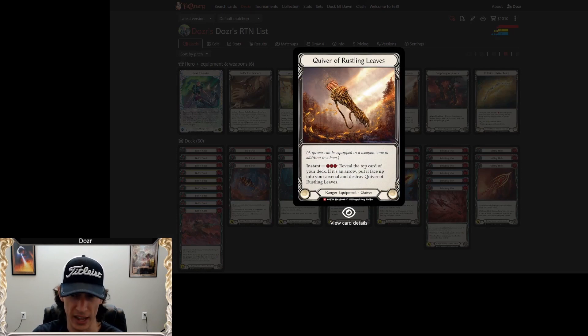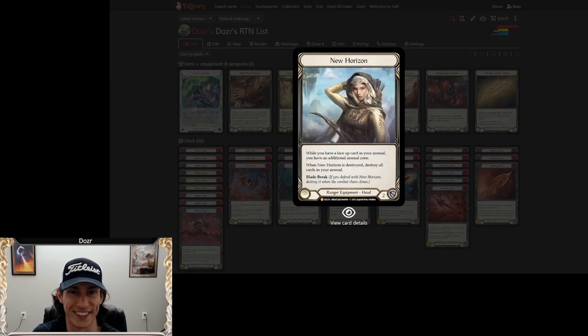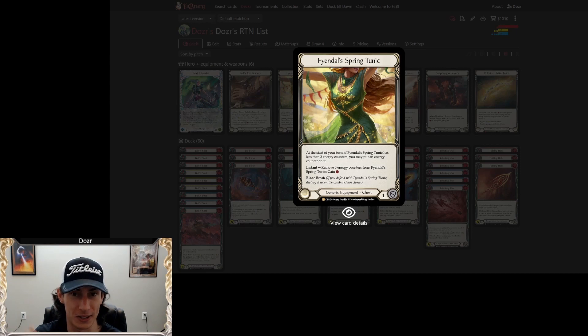We've got our Quiver of Rustling Leaves. I didn't get to resolve this once the entire day — I played against a lot of matchups where I wasn't really able to run it because I'm more partial to using the Abyssal Quiver into certain matchups like Dromai and Oldum. It didn't quite come up for me, but it's still a good card and it can be useful. Obviously we're using New Horizons — this card is fantastic for Lexi, gives her access to some really amazing plays, and is really what makes the hero tick.